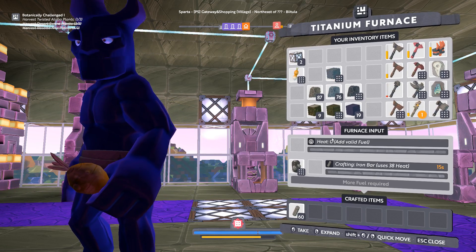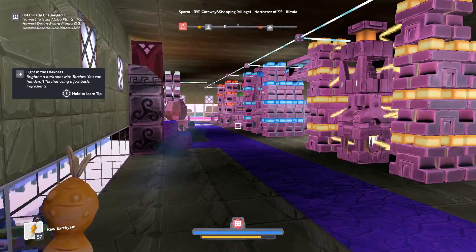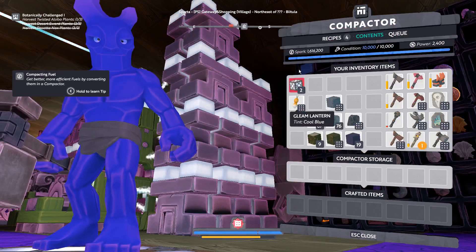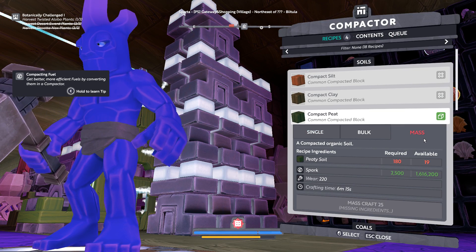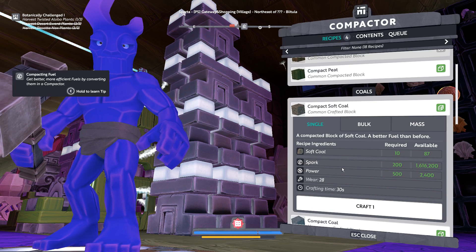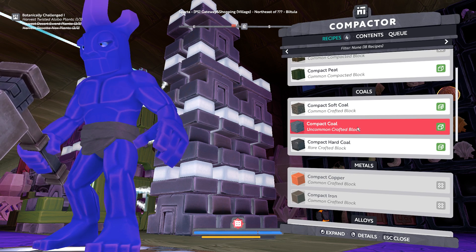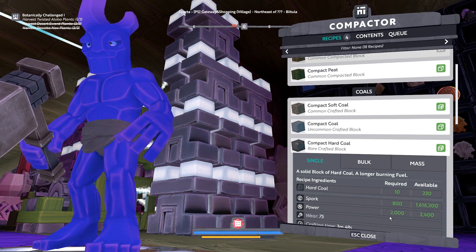Whenever you can manage to get yourself a set of compactor power coils — I'll close out of this to show you what those are — that's these red do-jobs down here next to the compactor. These are needed in order to compact. Going to the recipes: to compact peat you can do that without having power coils. But as soon as you move up to soft coal, you need at least 500 power, which is five of those power coils since each coil is 100. I have 24 of them. As you go up to compact medium coal it takes 1,000 power, and then to compact hard coal requires 2,000 power.